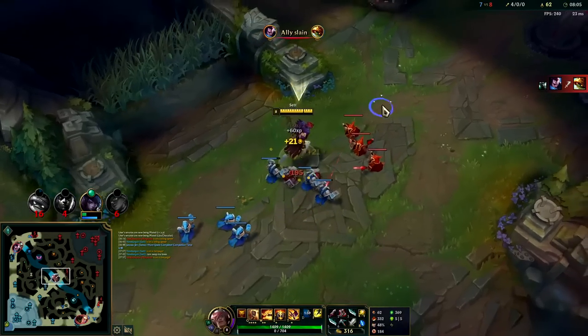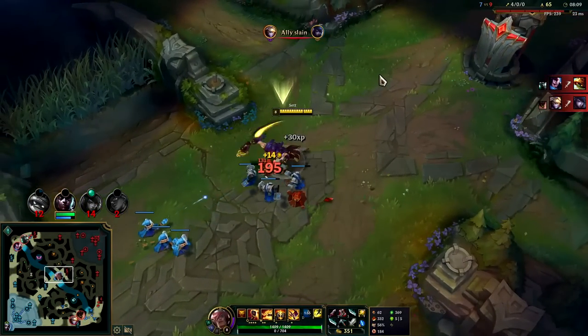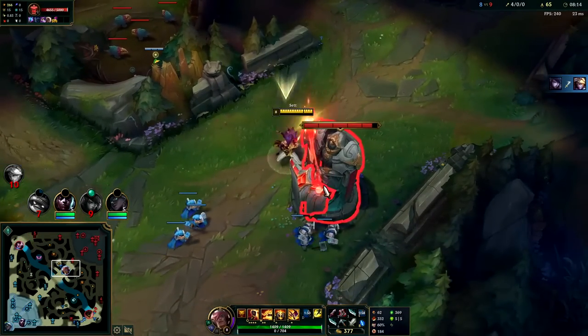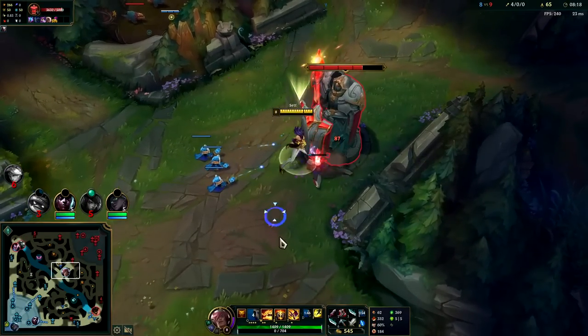He needs to run — there's no reason for Ramus to play Mord at this point. I've already gotten fed off the Yasuo; I might as well go kill the Mord. Ramus might have me muted so he might not even know I'm saying we should switch. Auto-auto, Q, auto-auto — your Q even does bonus damage against turrets, which is nice.